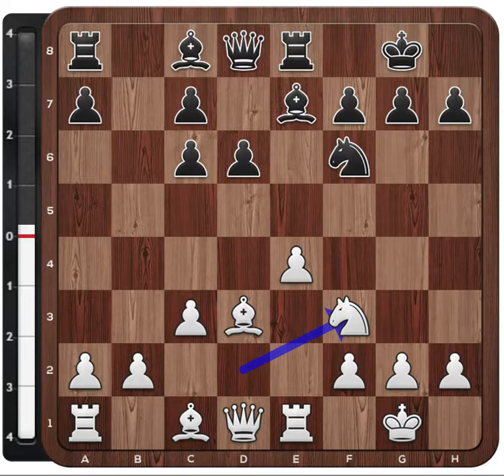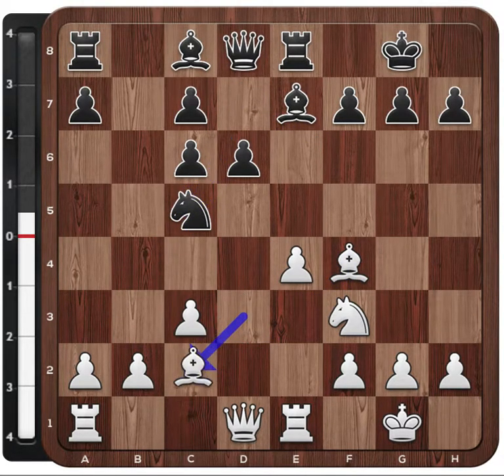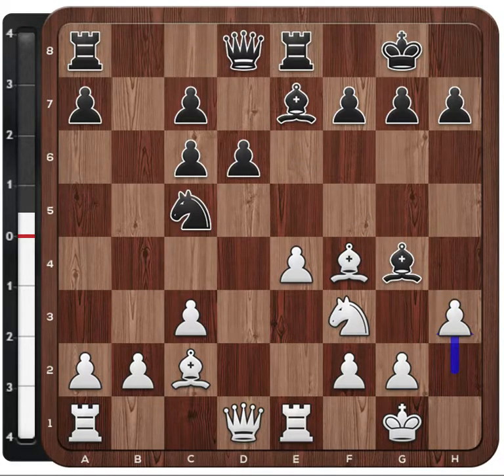Now in this position Magnus has the plan of dealing with this knight, which can potentially be attacked by white. His plan is to play Nd7 and bring the knight to c5, where it can attack the bishop on d3 and the pawn on e4. And at the same time, if white tries to chase the knight away, he would maybe create some weaknesses. So Bf4, Nc5, and white simply played bishop to c2.